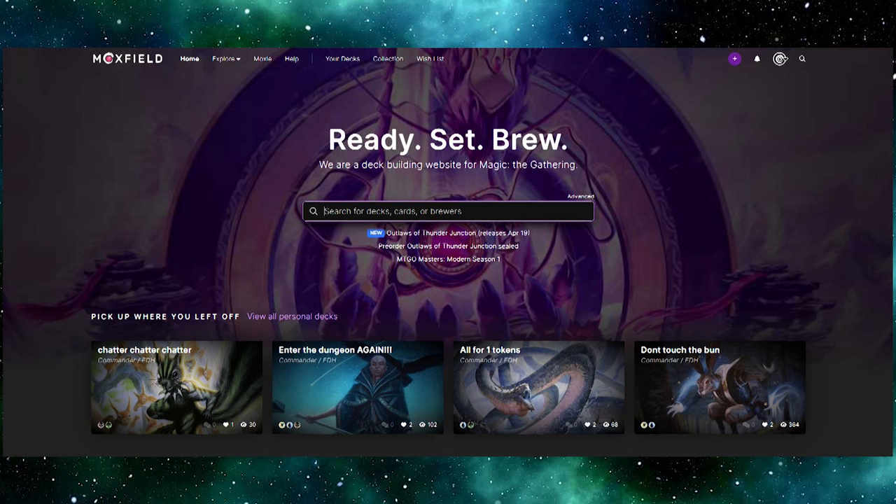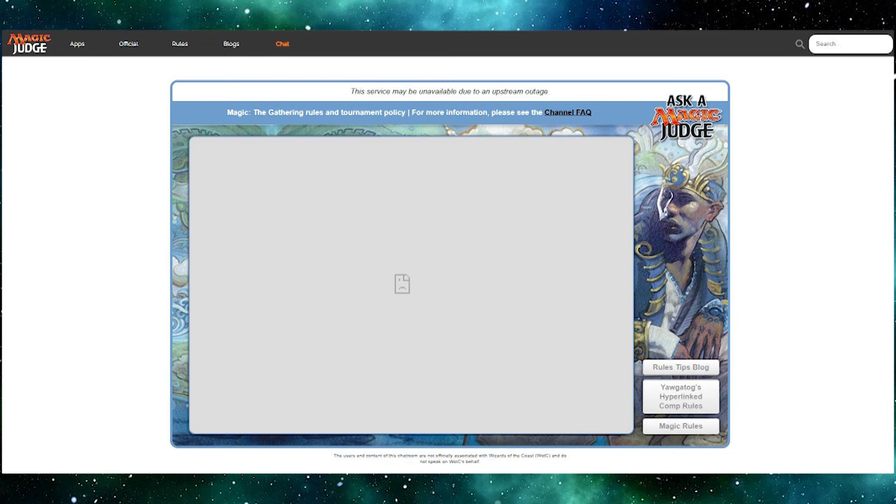If you have a commander in mind, I recommend Moxfield. This is a great website for building your deck digitally before spending money. You can build out a full deck online, swap cards in and out, and when it's perfect, then go buy the physical cards. It also shows you your mana curve, how many mana symbols of each color are in your deck, and other useful stats. My favorite feature is the play tester, which lets you actually test how the deck performs.